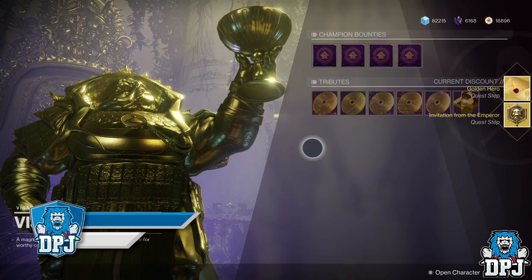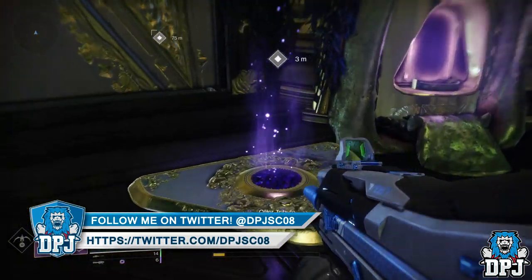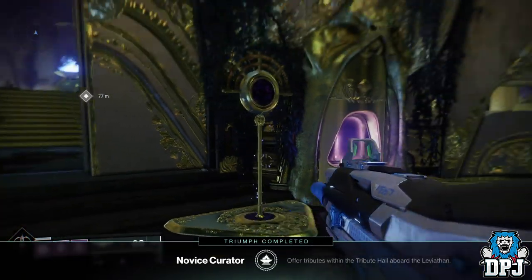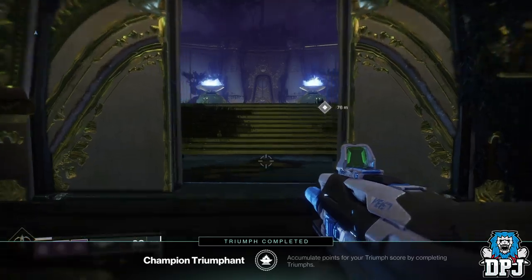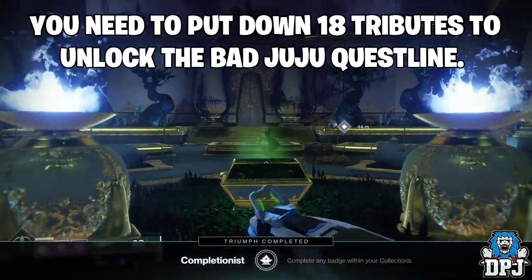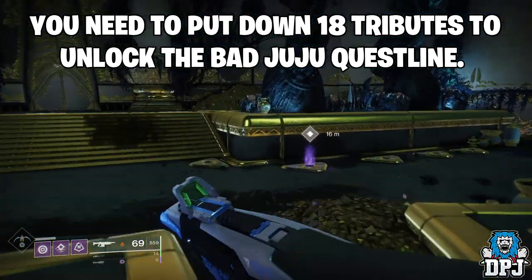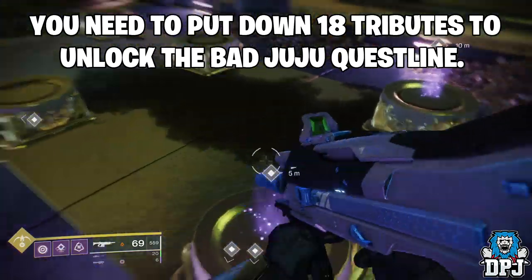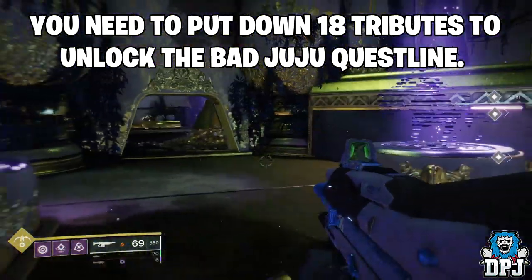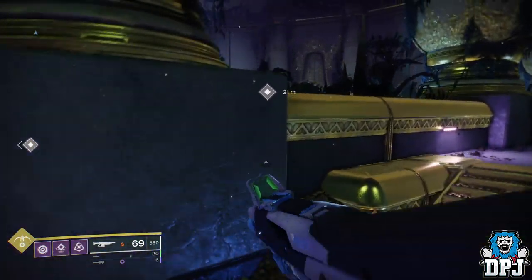Once you have these tributes, you can place them within the Tribute Hall room. It's also important to note that there are five of some of these tributes you can purchase, with the price going up with each one. So without plenty of materials it will get very, very expensive. By filling up on these tributes, it starts a quest for the Bad Juju, which comes from the center chest. This opens up the mission called the Oversides, which will take you into the Ascendant Plane Leviathan. I haven't got that far yet, but as soon as I do, I will be on it.